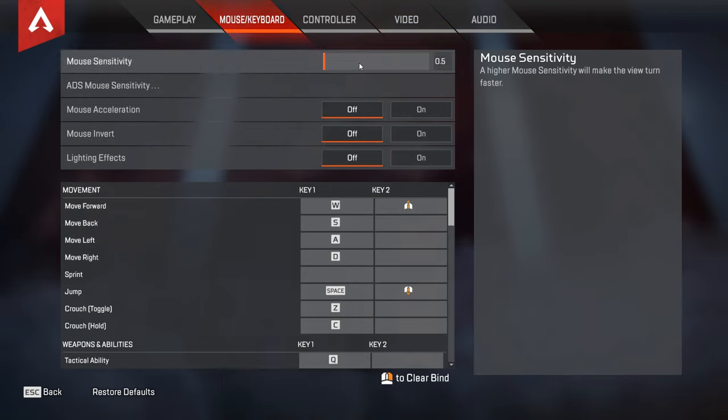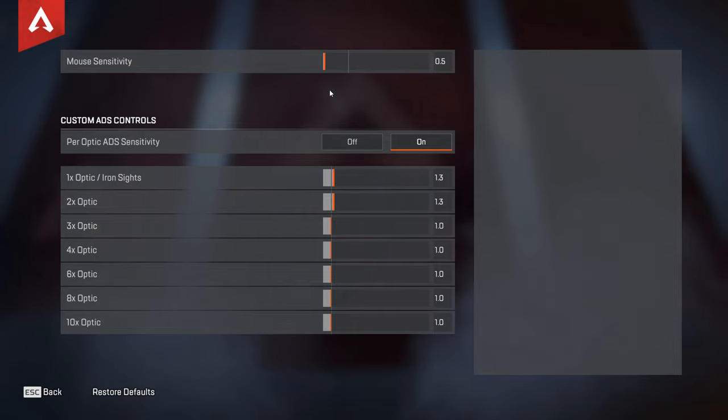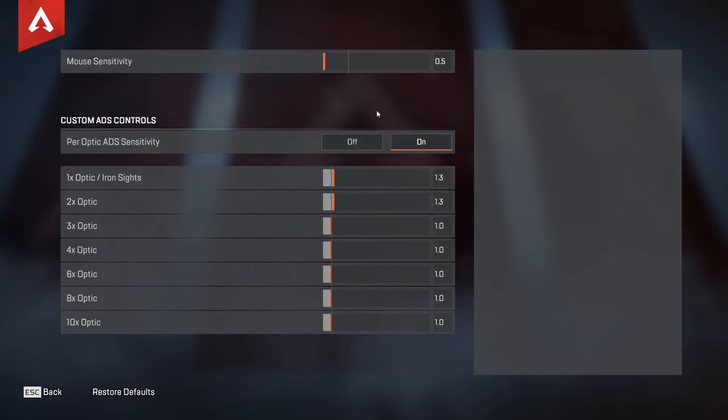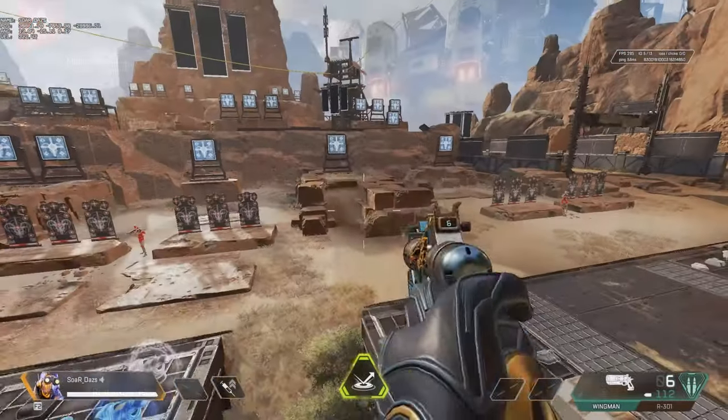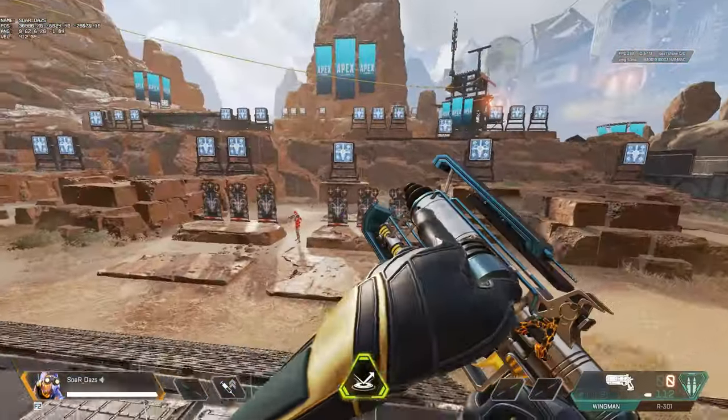Now with some high-level settings out of the way, we're going to discuss strictly improving your mouse aim and control. Under mouse and keyboard you can change your sensitivity — adjust this to what you feel comfortable with, as the baseline comes in a bit higher and the higher sensitivity varies depending on your DPI. You can also adjust sensitivity based on zoom under ADS mouse sensitivity. If you are just starting out, I recommend leaving this one alone unless you want to speed up or drop your sensitivity based on the scope you use. Just note that your sensitivity slows down as magnification gets higher in Apex Legends.